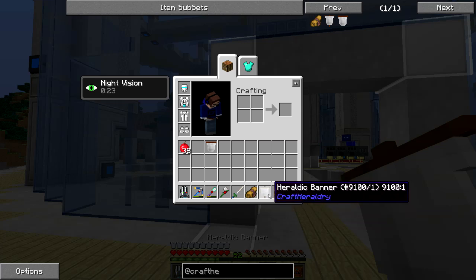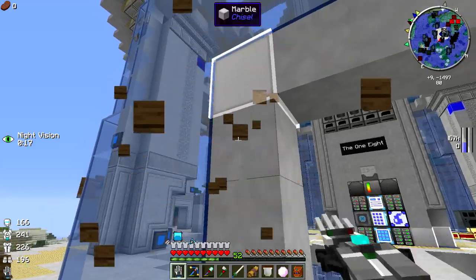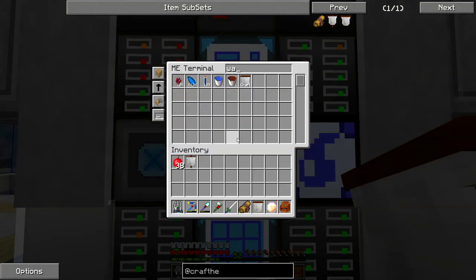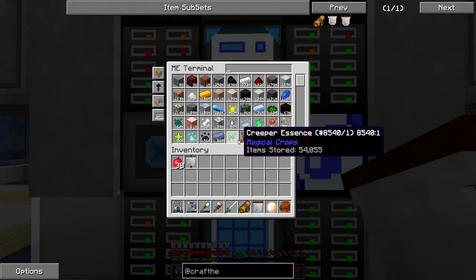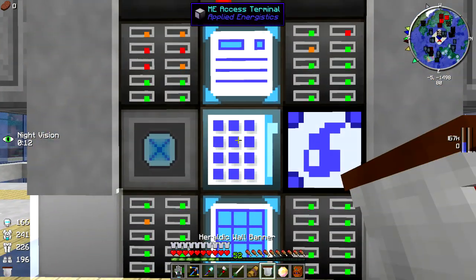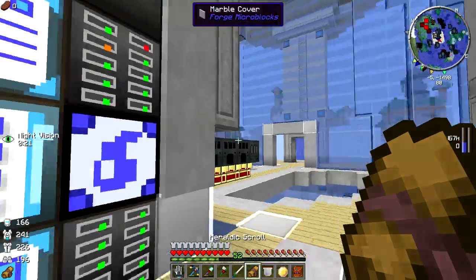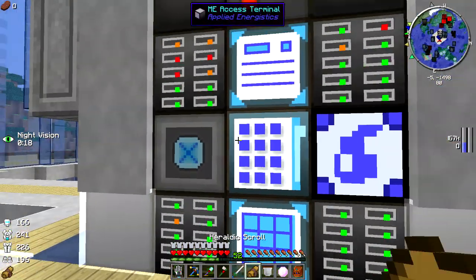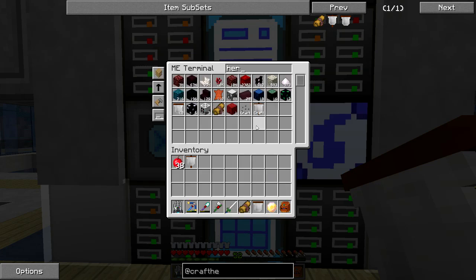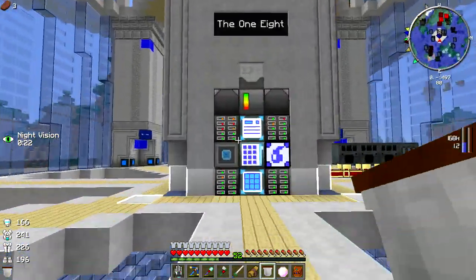Maybe I'll try to put a couple around — like right here and right there — yeah, that would look pretty cool. I'm going to make about 10 more wall banners, they're cheap. I'll also make another heraldic scroll. It looks like the scroll saves its settings even when put into the ME system and taken back out, which is great. I can set one up for the 1-A and maybe make a Hermit Craft banner too.